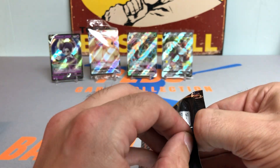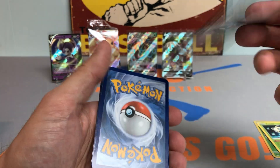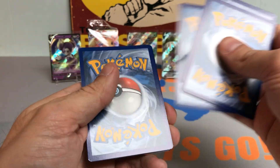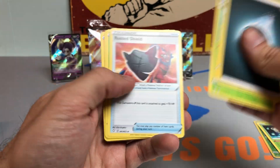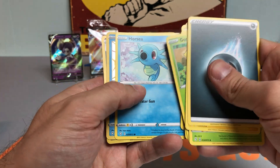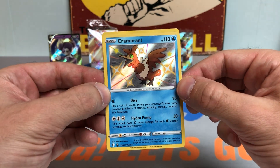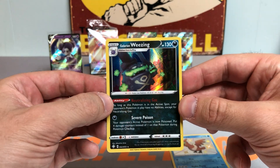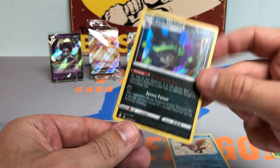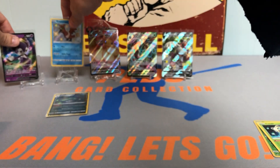Last five packs remaining — let's see if we can finish strong. First half was very, very nice — got some sweet Full Arts and VMAX cards, so it's been a really fun break so far. Energy, Luxio — that's a cool artwork — Thwacky, Chewtle, Horsea. And we did get a Shiny Cramorant. Check that out, a Shiny Pokemon — we did hit one. There are quite a few in the checklist and that's the second one I've hit so far. And behind him we got a Holographic Weezing. Check out the Weezing with that green mustache — definitely a spooky looking card. Two holos, very nice.